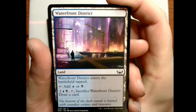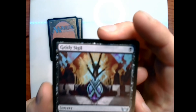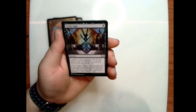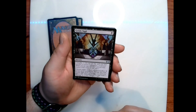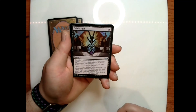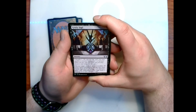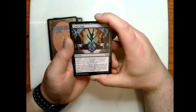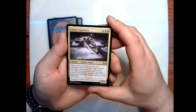Waterfront District — a biome for blue and black. Grisly Sigil: one black sorcery with casualty one — as you cast this spell you may sacrifice a creature with power one or greater; when you do, copy this spell. Choose target creature or planeswalker: if it was dealt non-combat damage this turn, Grisly Sigil deals three damage to it and you gain three life; otherwise it deals one damage and you gain one life.